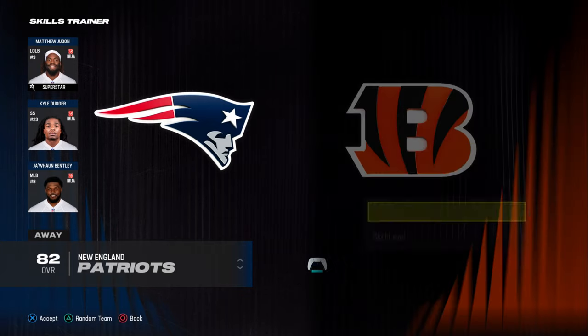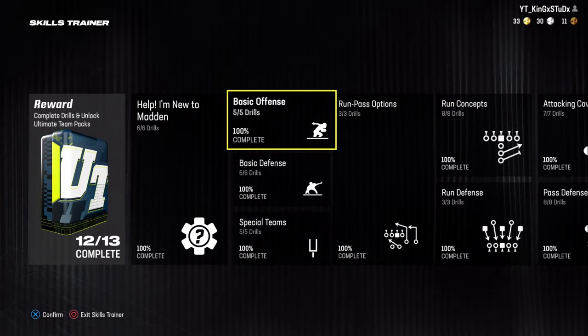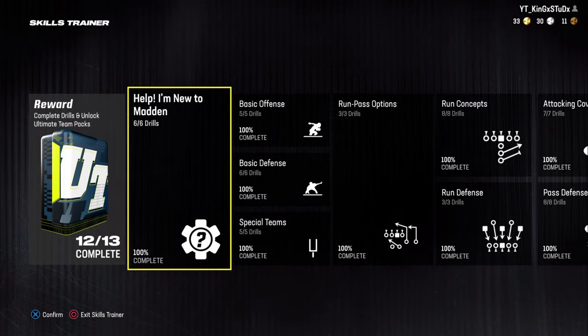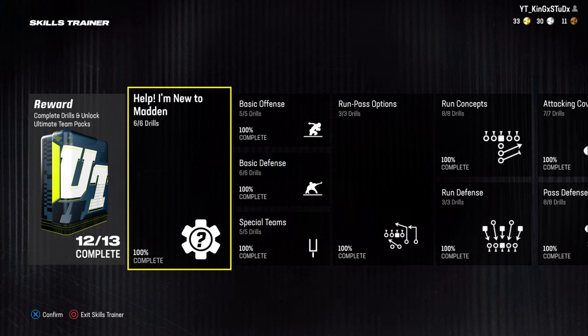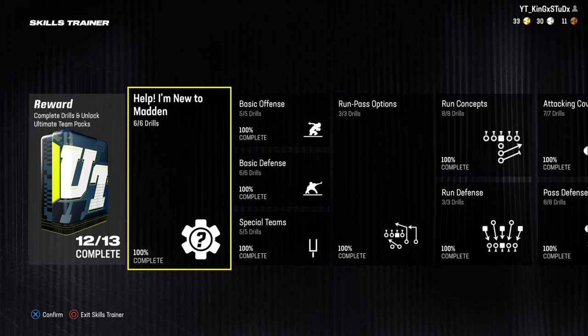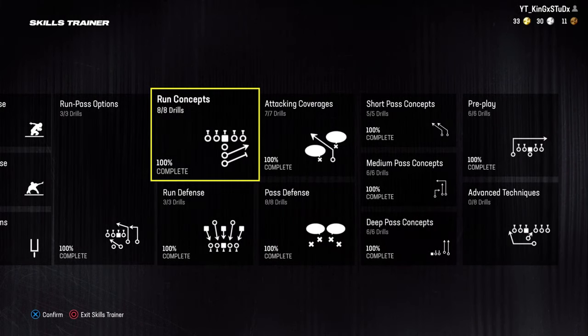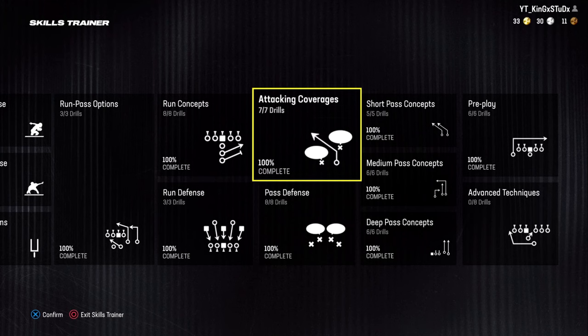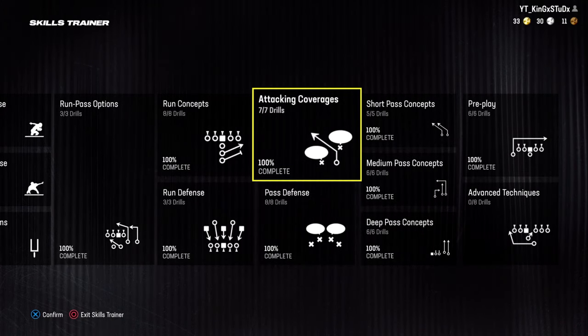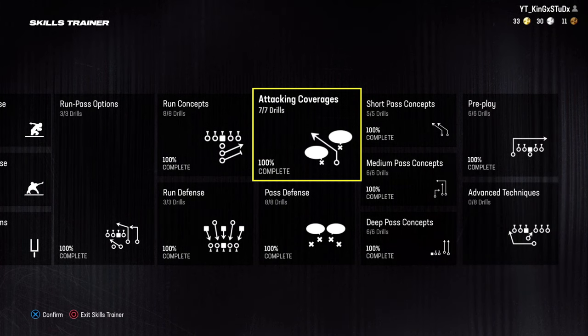At this point, you could pick any single team — it does not exactly matter who it is. I'm going to pick the Bengals; it's my favorite team. So we are in the Skills Trainer, and as you can see on the left side, it says Reward: Complete Drills and Unlock Ultimate Team Packs. 12 of 13 have been completed. You do not have to worry about the 'I'm new to Madden' section. These drills are essentially for players who are new to the game or just don't understand certain concepts. A lot of these things you could probably just find on YouTube, but they are here in the Skills Trainer section of Madden 24.